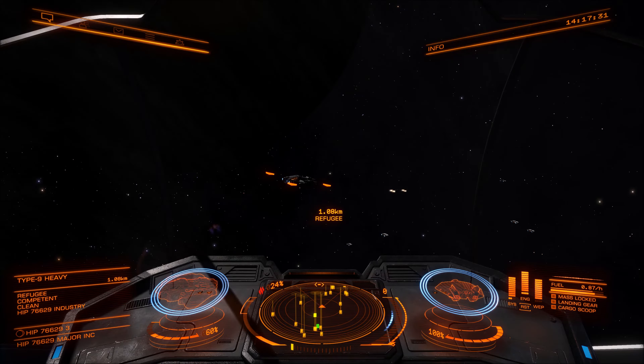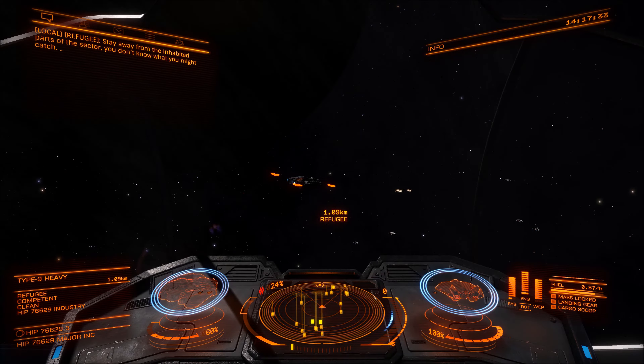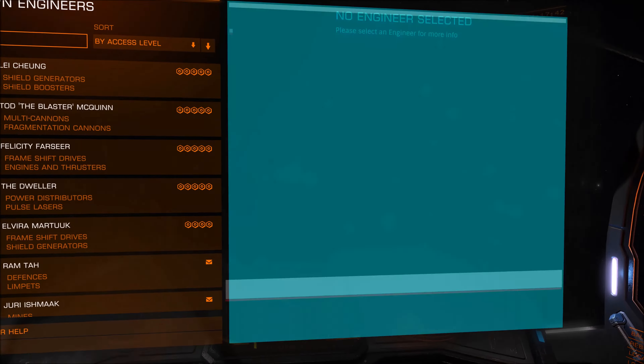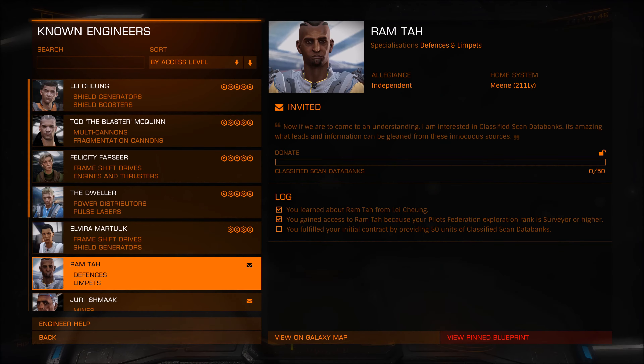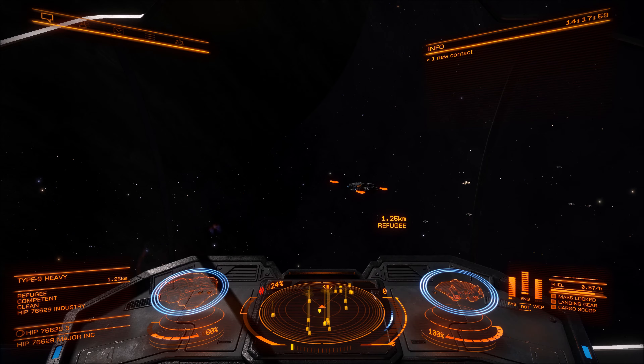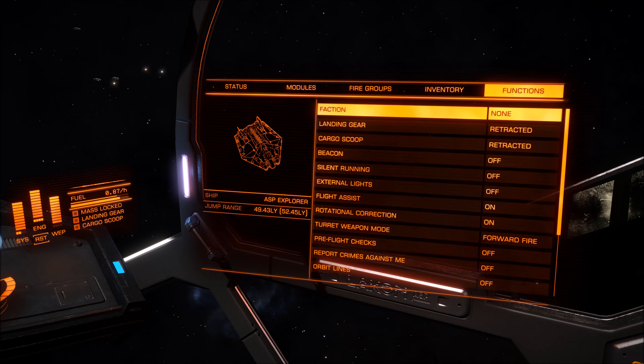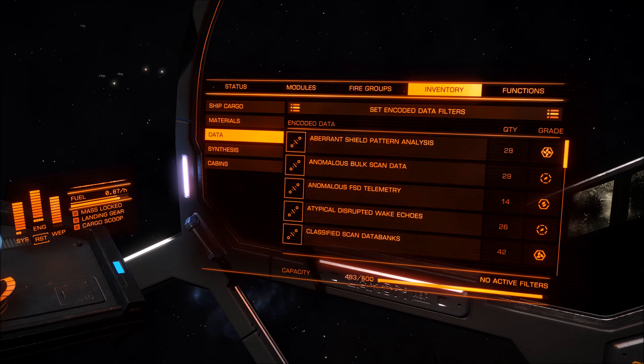In this video I'm going to show you how to collect classified scan databanks. These can be particularly awkward to collect. I do know of a way of doing it from visitor banks but I found this way works better. If you're collecting them you're probably going to need them for Rautum, who wants you to collect 50 of them. For those who haven't unlocked all the engineers, this should hopefully help you. With what's going on with Rautum, it seems to be quite an important one to unlock.